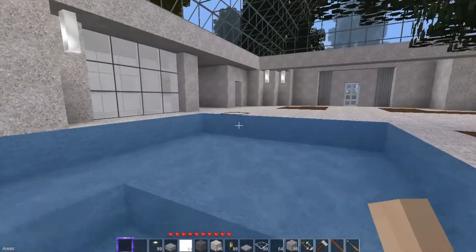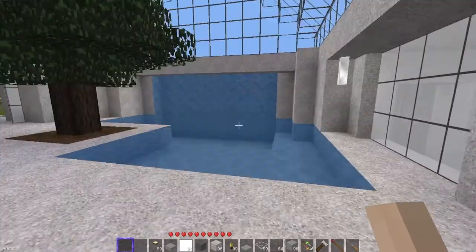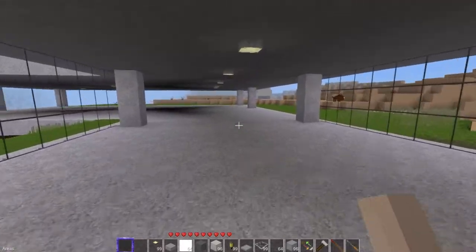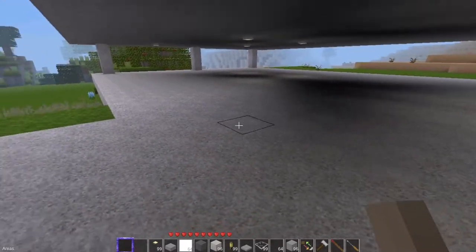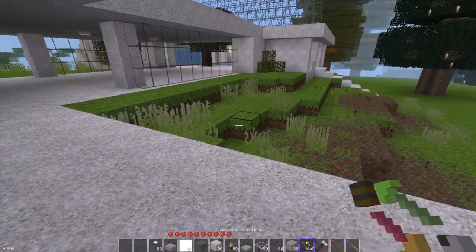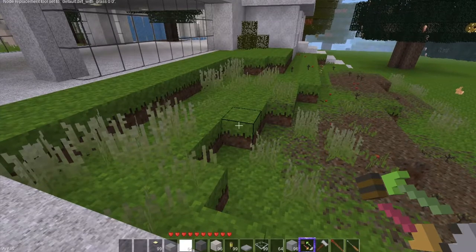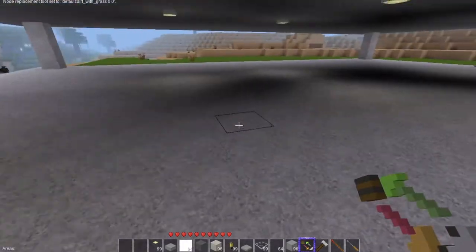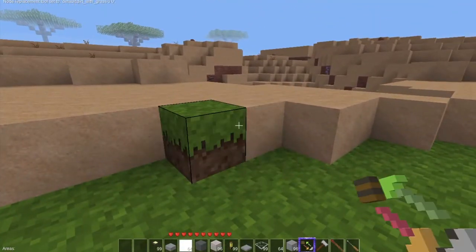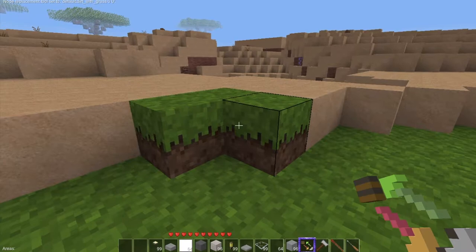Real quickly — we had some comments on the replacer mod. On most of my videos, what I do is when I review a mod, because I play in creative and not survival, it kind of doesn't explain the mod fully. Nathan pointed out that when you use the replacer mod in survival mode, you have to have that item in your inventory for it to work. If you right-click, it'll place a node; left-click, it'll change a node.